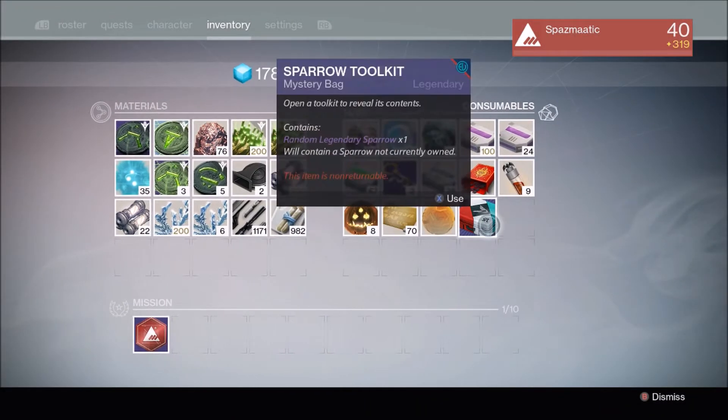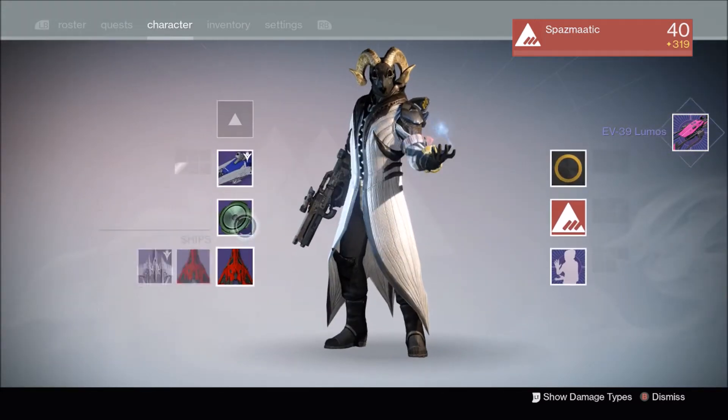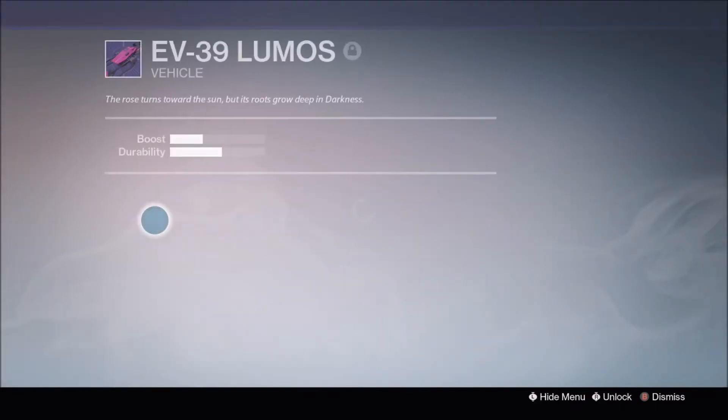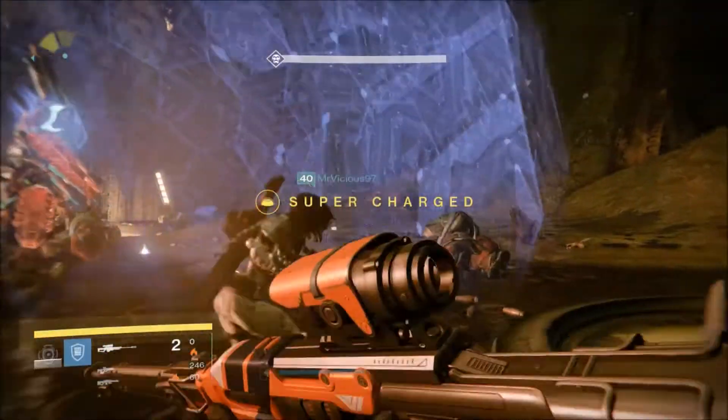I opened the Sparrow Toolkit and ended up getting the Midnight Lumos — I think that's what it's called — one of the pink sparrows. That's pretty cool looking I guess, but I'll probably never use it since I don't use sparrows in PvP at all, so it's kind of useless.